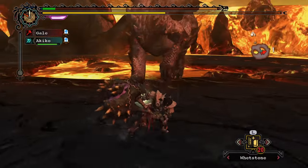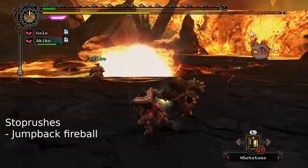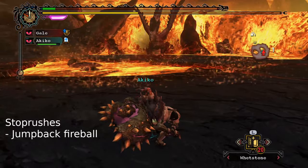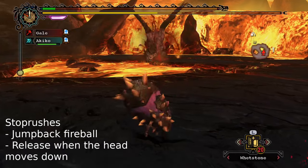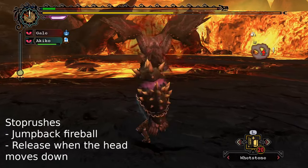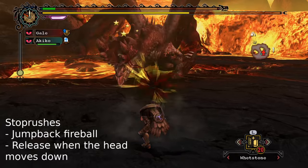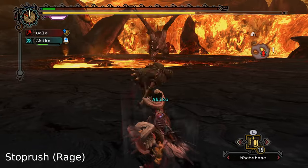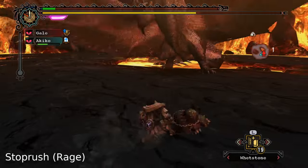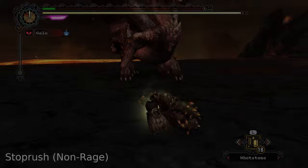The best time to go for a stop rush is when Alatreon does his jump back fireball — he will usually follow it up with a dragon rush. From this distance, just release the Super Pound as soon as his head is moving downward. This works for both rage mode and non-rage mode.